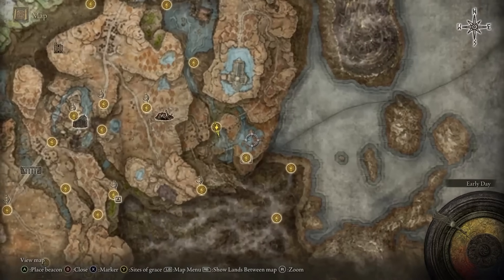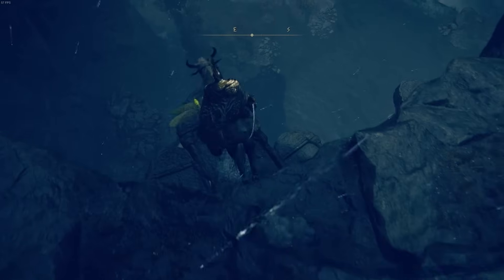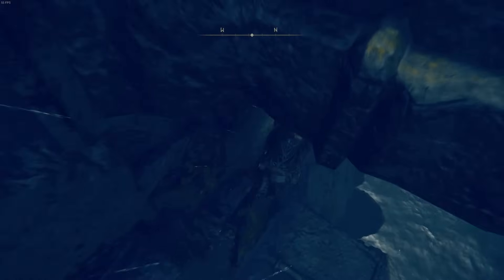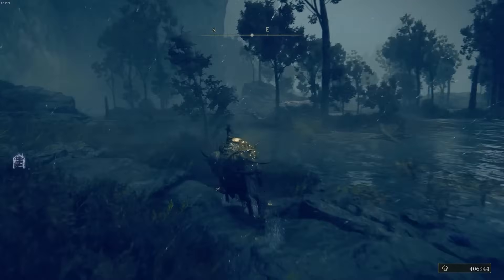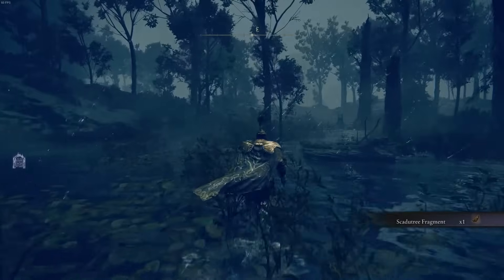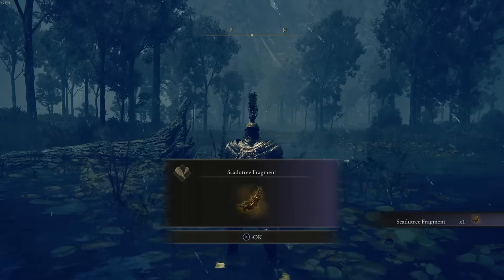For the next location, there are two hippos to defeat. Access this from the Recluses Downstream River site of grace — jump down all the platforms and progress all the way down to the area. You'll come across one hippo; defeat it for the first Scadu Tree Fragment. Continue east to find another hippo walking in the area, and defeat it too for the next Scadu Tree Fragment.